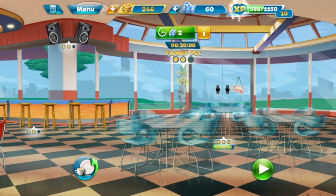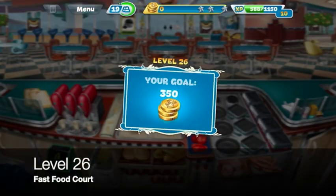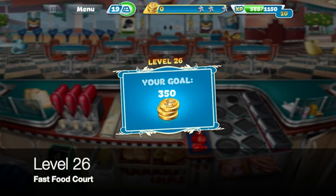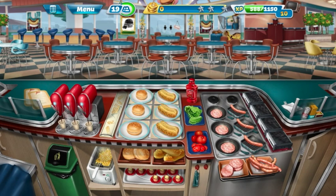With 1000 coins you get a flower pot, and you don't have enough coins for anything else. We're gonna go ahead and start the level. Level 26 — 19 customers, we need 350 to get three stars. Everything is going, everything is set up.